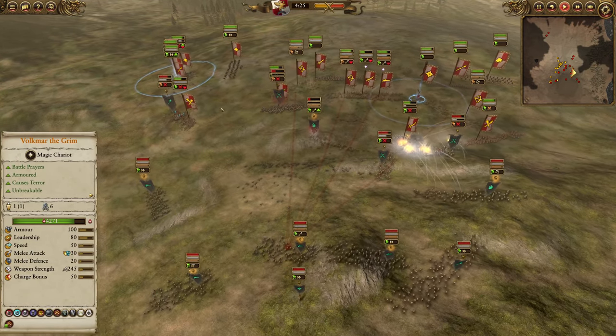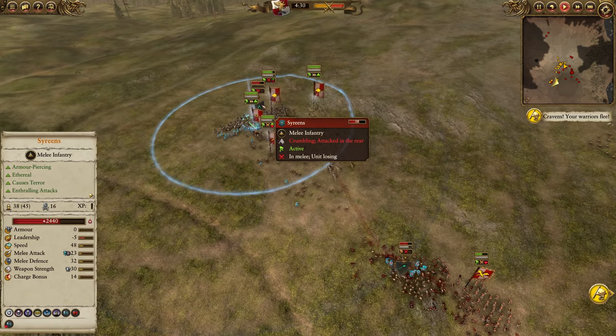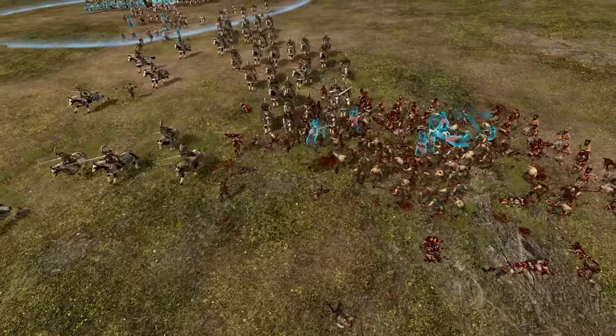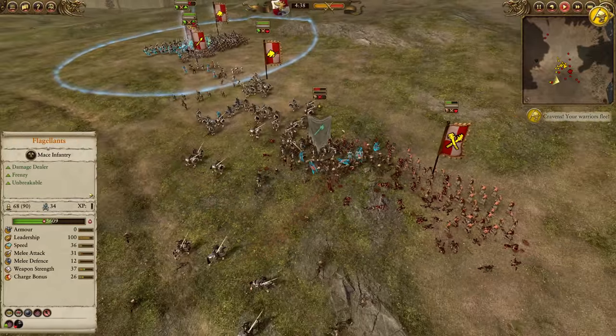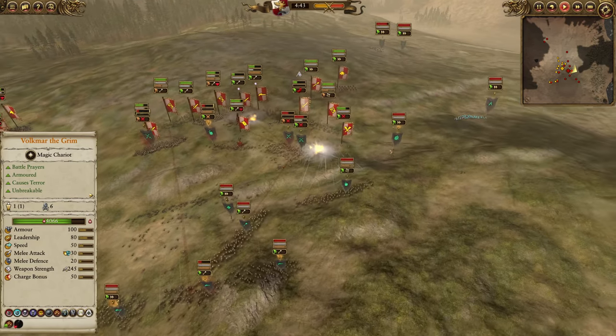A few melee engagements have ensued. Over here on the flank we've got Empire Knights with the beautiful Flaming Sword of Ruin — crumbling some zombies and isolating these sirens. We've got some zombie halberds mixed in, but these Empire Knights get a side charge in and do some really nice shock damage, starting to crumble them away.